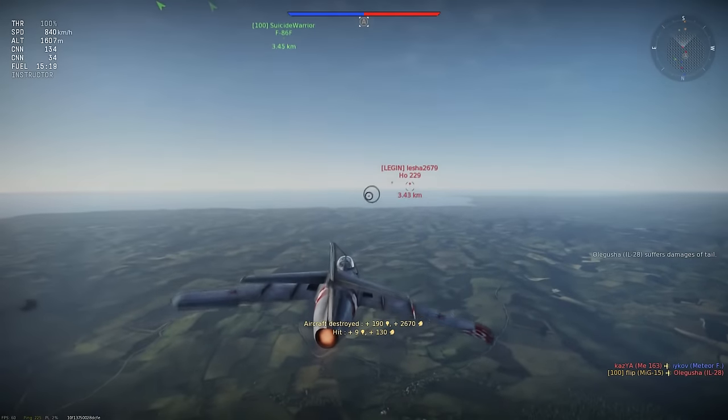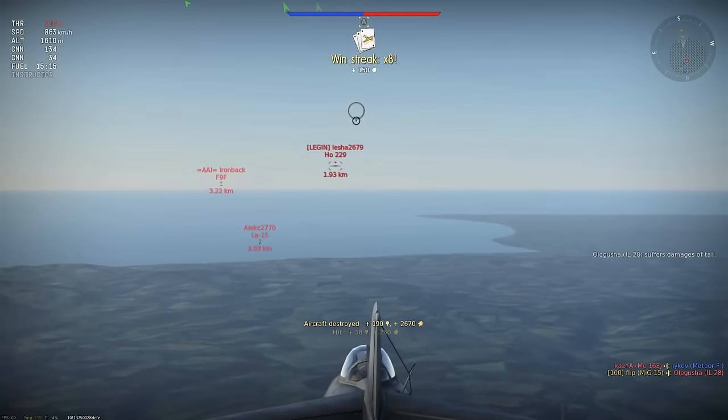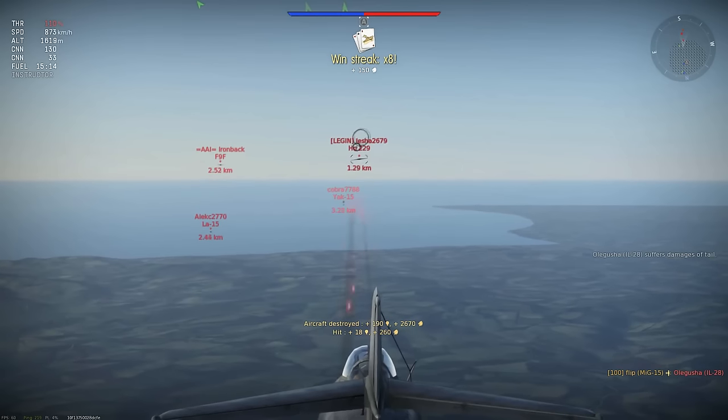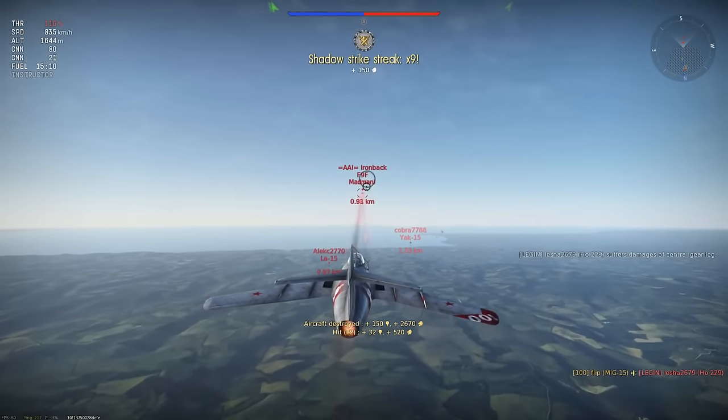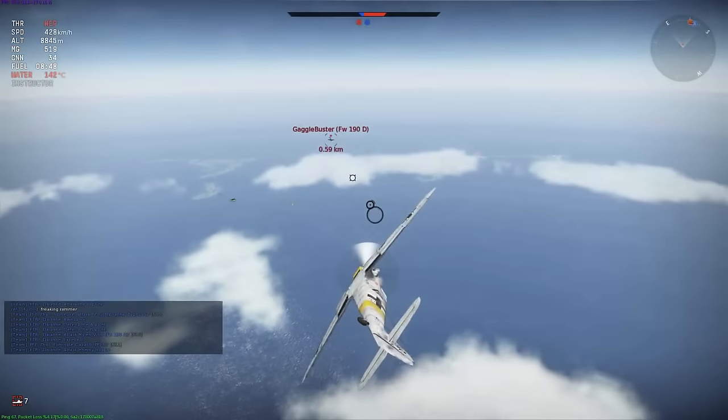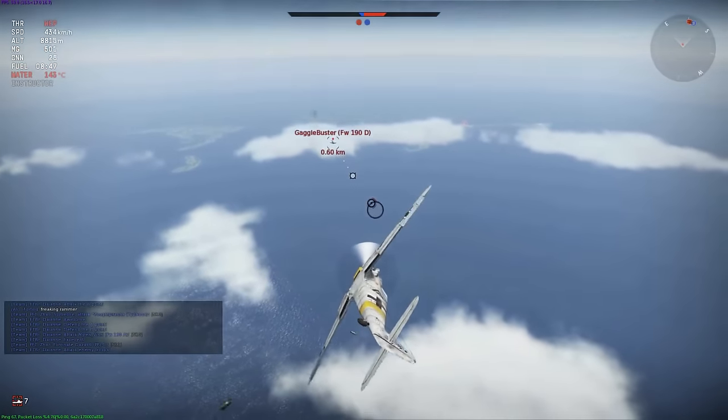Long range engagements are not my forte, so for better examples here is footage from Flip, a true expert. Starting with a series of head-on engagements: he opens fire at 1.3km, aiming above the target and dropping his aim gradually as he closes in before ducking away just before the lead indicator is visible. For another tricky shot where the enemy plane turns toward him from underneath, Flip doesn't wait for the lead indicator — he just opens fire at where he believes the plane is likely to go. In another example, the target is at 600m flying away in a shallow dive, and Flip aims almost the same distance ahead of the indicator's circle as the circle is from the plane. If the lead indicator works at 300m range, then at 600m you want to lead by twice that amount.